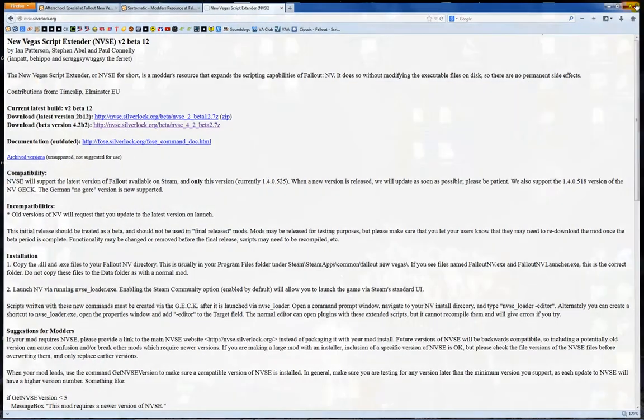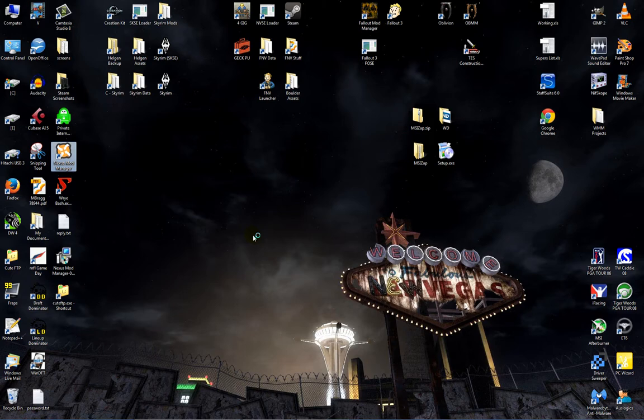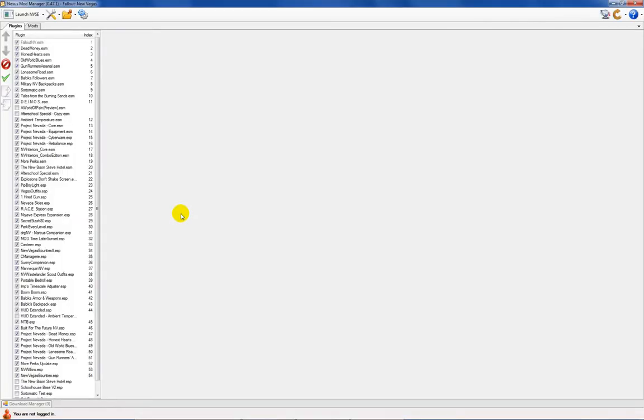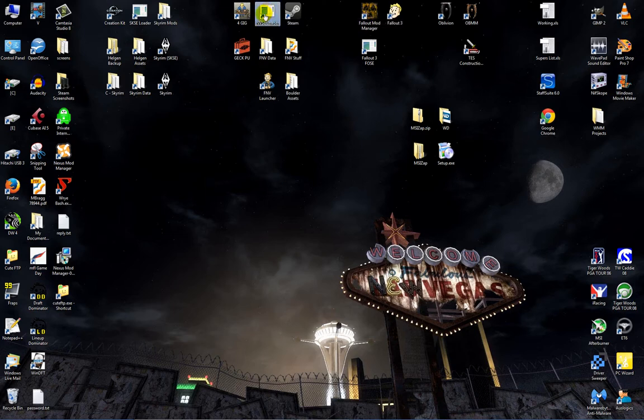There are a couple of ways to launch the game with NVSE: through the mod manager, go into Fallout New Vegas and use the dropdown — either the vanilla launcher or 'launch with NVSE.' Personally, I just have a shortcut on my desktop to the NVSE loader file. That's pretty much the setup — you'll need my file, the Sort-O-Matic resource, and NVSE. Without any one of those, the system will not work.